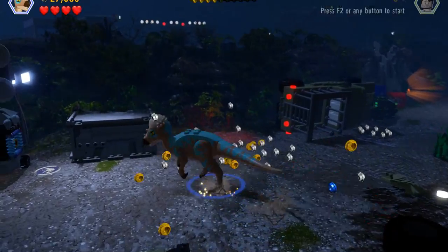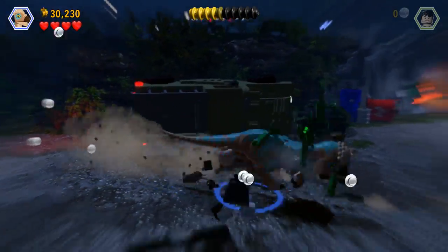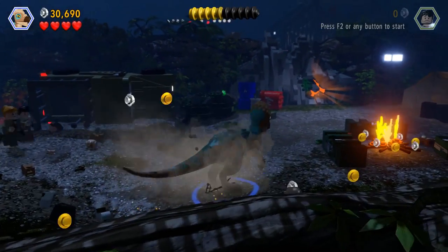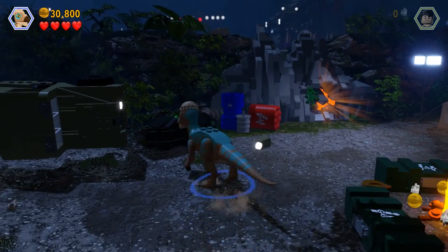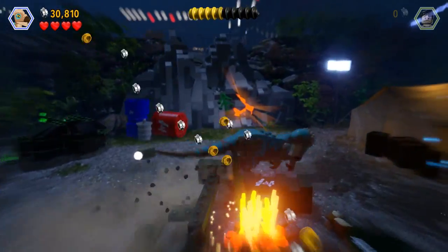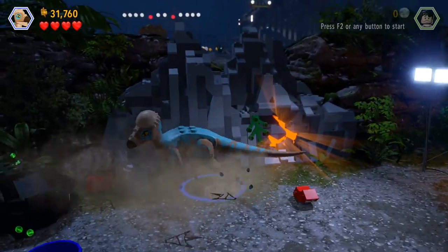Now that's what I call a stomp — a horizontal stomp! Come at me, come at me, I'll take all of you! Oh, there's another one of those green things — it requires the Dilophosaurus. How do you unlock the Dilophosaurus? I really need it. I see it everywhere I go — it's like you need the Dilophosaurus for this and for that.